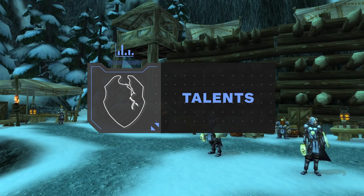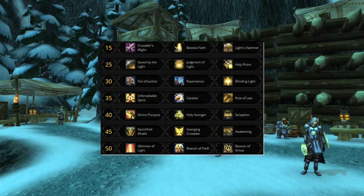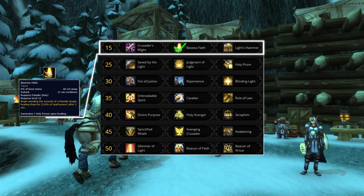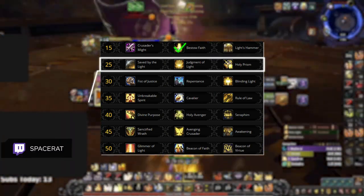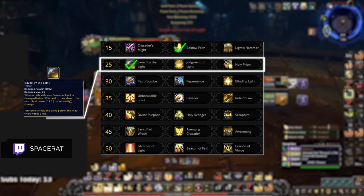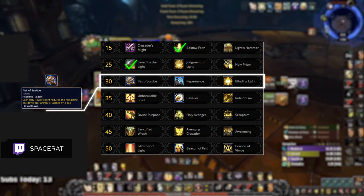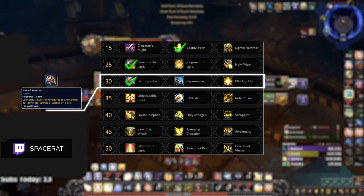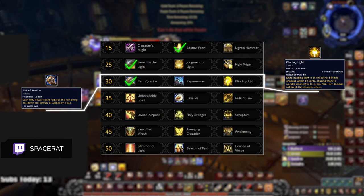With that out of the way, let's go over your best talents for PvP in season 2. Here we have a solid default build for most matchups in arena. You never want to change Bestow Faith since it is the most efficient healing option on this tier, allowing you to gain holy power from max range. You also never want to swap out Saved by the Light since it acts as a safety net in arena, preventing you or your teammates from accidentally dying to sudden spikes in HP. Fist of Justice is a solid neutral option and should be the default choice, unless you are playing as a melee cleave or any comp with multiple stun options, in which case Blinding Light might have more value.